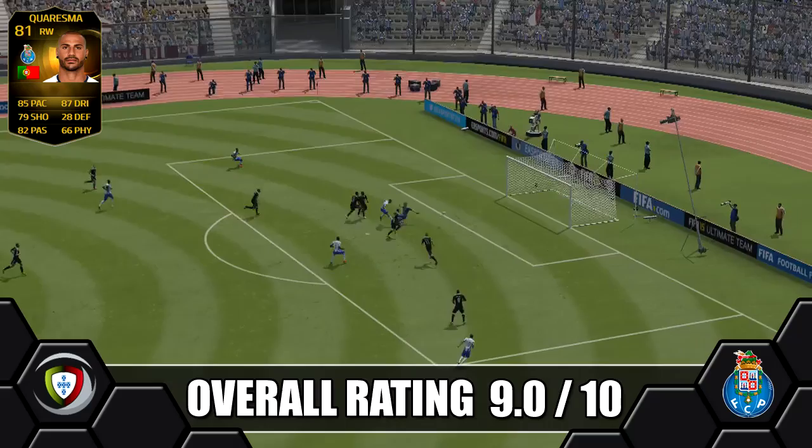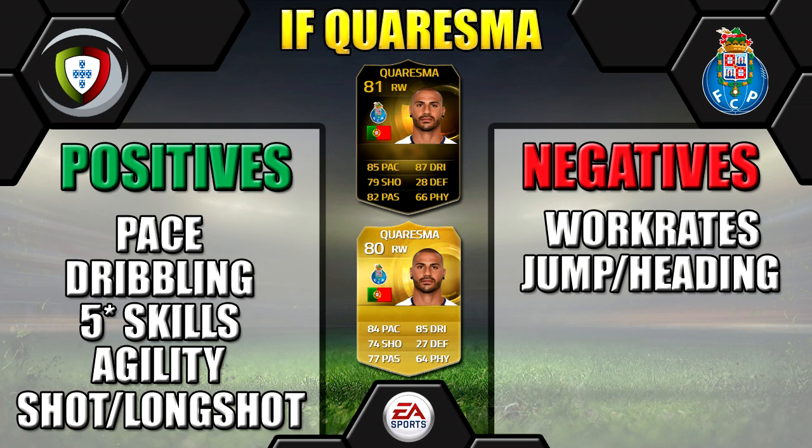Finally we're just going to leave you with in-form Quaresma's positives and negatives — highly recommended. You can make a really strong Premier League team with Jackson Martinez playing inside him, or obviously opposite Ronaldo in a Portugal team, so you can make a cracking team to fit in-form Quaresma. Go out and try him if you can get him — I highly recommend using him.